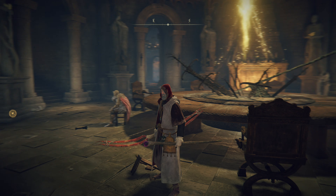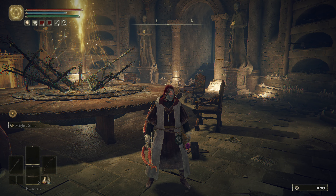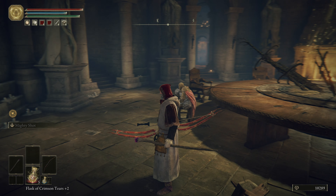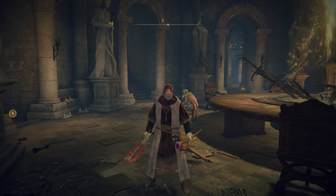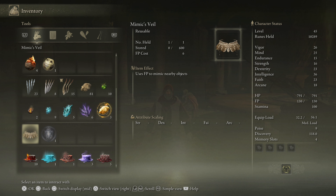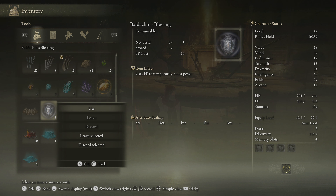I don't know how long that lasts — what is that meter? I should probably have timed it. Something else you all told me in the comments: Fia is taking five percent of my HP every time she holds me, and the only way to get rid of it is to use the Baldachin's Blessing she gave you. I don't really see myself using poise that much.